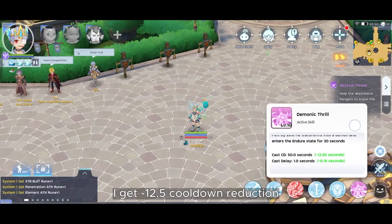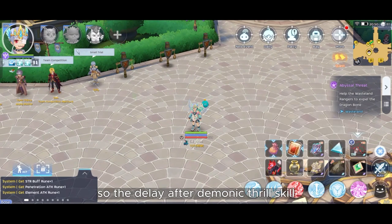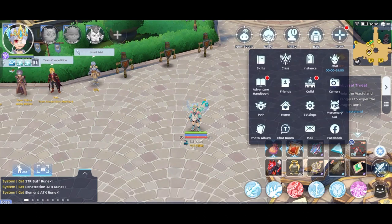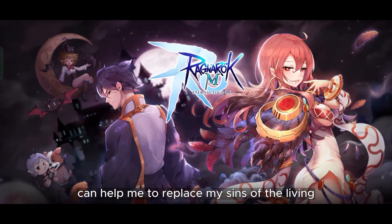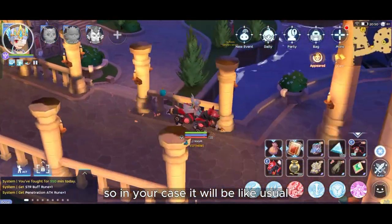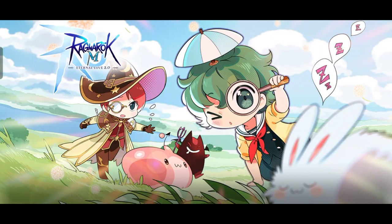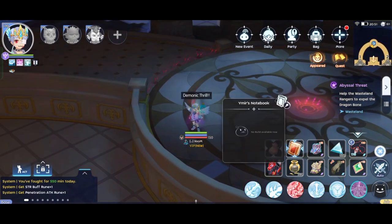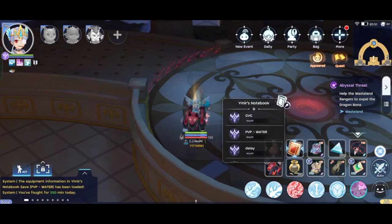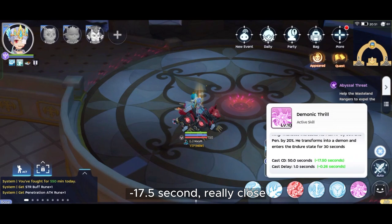I get minus 12.5% cooldown reduction, so the delay after the Demonic Trio skill ends is only 7.5 seconds. Next I will try in GVG, but in my test case the rental GVG hat can help me replace Sins of the Living. So in your case it will be like usual: when not in GVG, place the cooldown build, click your demon trail, then change into normal build — minus 17.5 seconds.